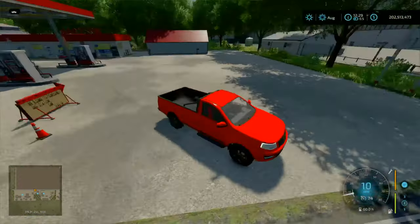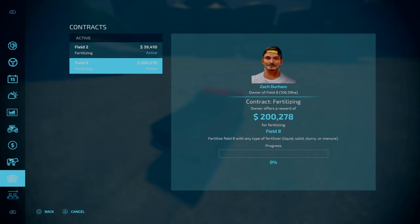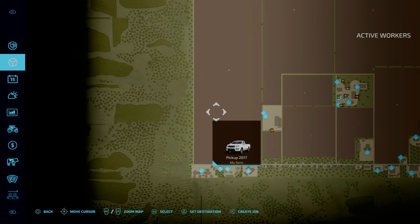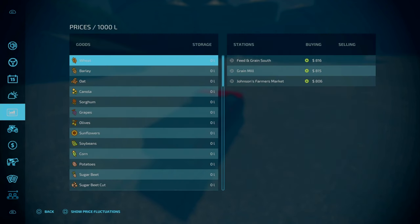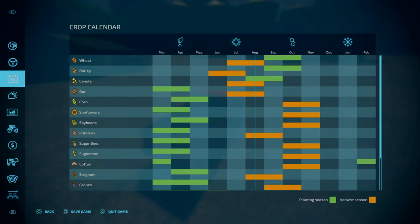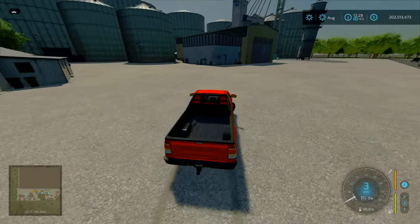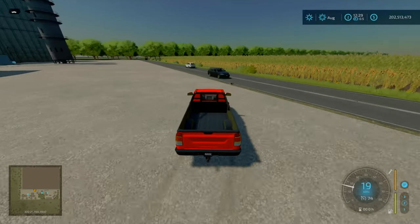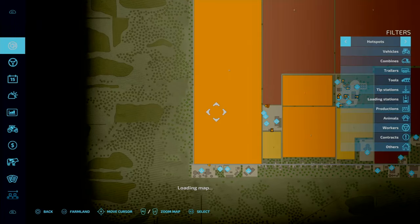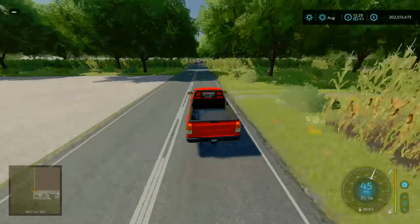This is going to be your feed and grain sell point — feed and grain style, your grains and all that. The crop calendar is base game by the looks of it. Also collectibles — I do think there are no collectibles on this map.